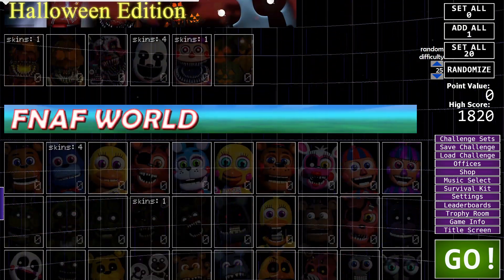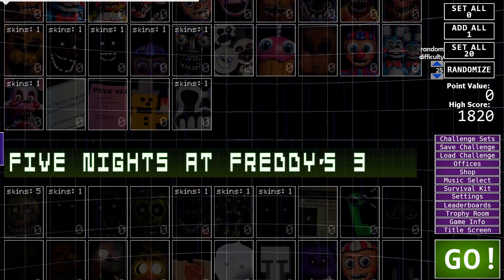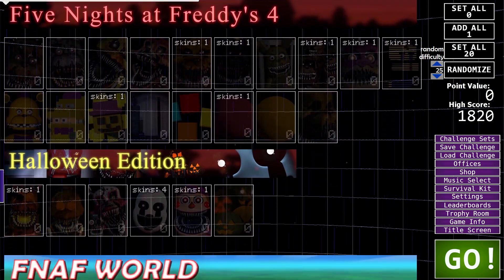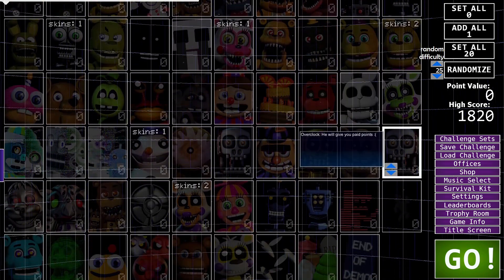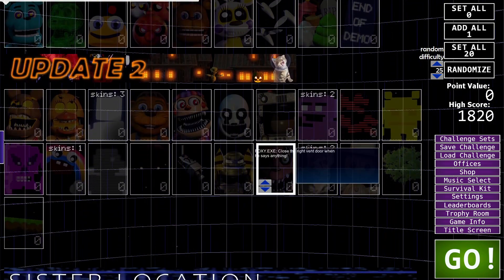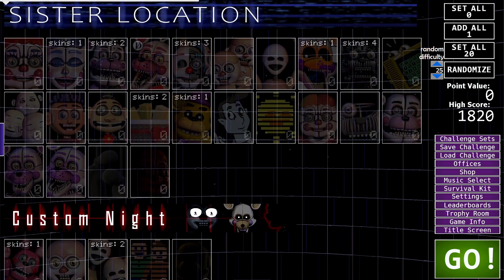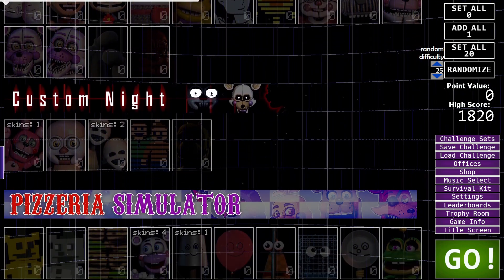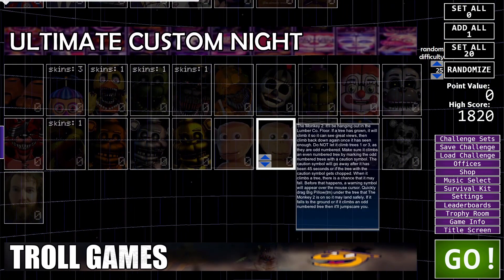The character list just goes on forever. We've got FNaF 1, FNaF 2, FNaF 3, FNaF 4 the Halloween Edition, FNaF World, FNaF World Update 2, Sister Location — which doesn't have a whole lot including the custom night — Pizzeria Simulator, and then Ultimate Custom Night characters. Oh my god, look at that description — it's so long. It actually gets really specific on where these guys come from.